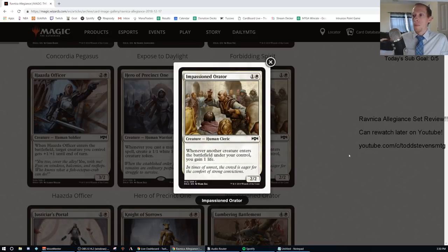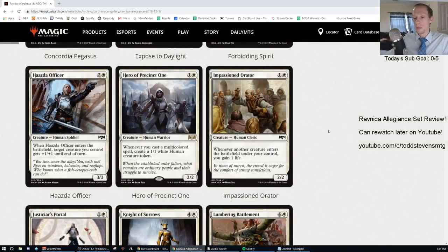Impassioned Orator: one generic and one white, common, 2/2. Whenever another creature enters the battlefield under your control, you gain one life. Unfortunately it's only under your control. I could see this as a sideboard card against burn, or in token-based strategies — it's a Soul Warden type effect. I can give this a D. It's a lot better card than Ajani's Welcome — putting it on a creature makes it worthwhile, and it goes well with Ajani's Pridemate.